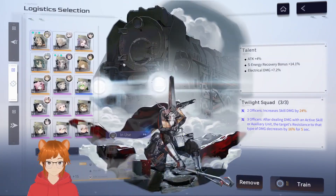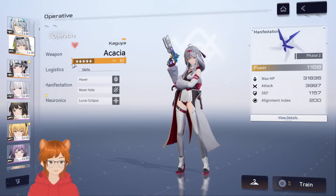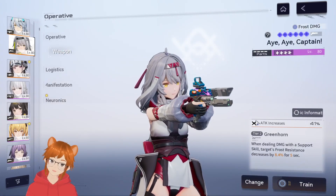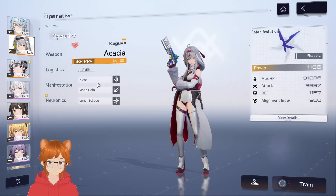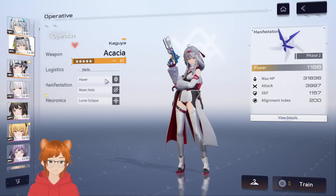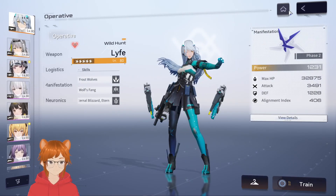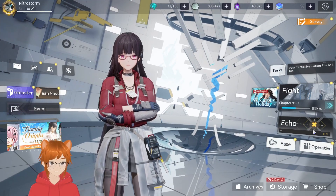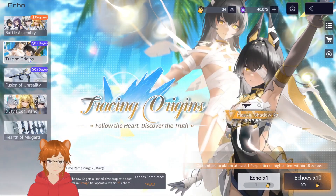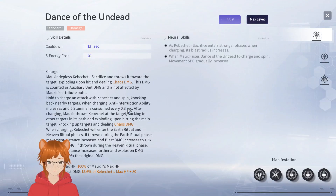This set is a big buff for Akacia and Kaguya as well, because it's much better than the other support set which is limited to a certain element. The other set decreases resistance to a specific damage type by 16% after dealing damage, but since my weapon already lowers frost resistance and her support skill already lowers resistance, having a set that gives flat buffs instead is very strong. Reading those two really led me to believe Moxie is a support character.